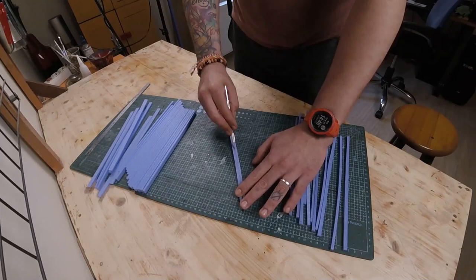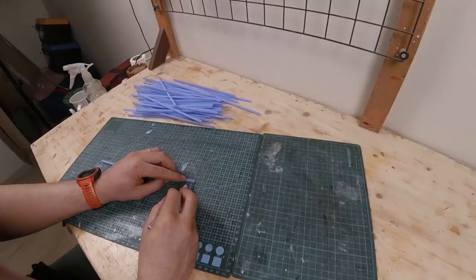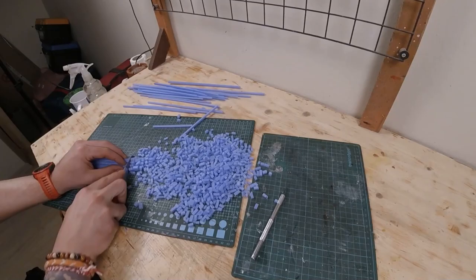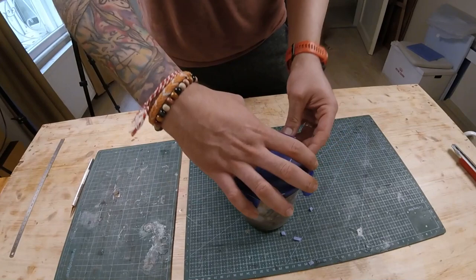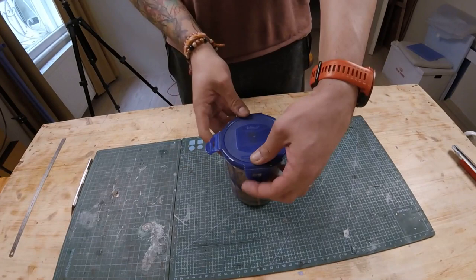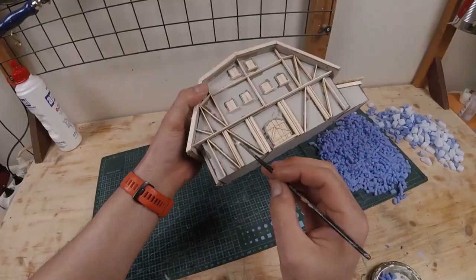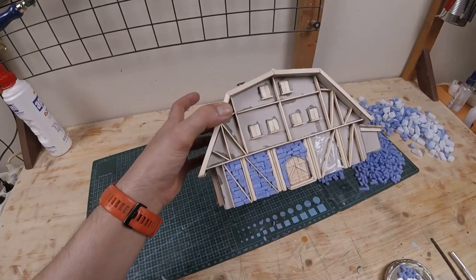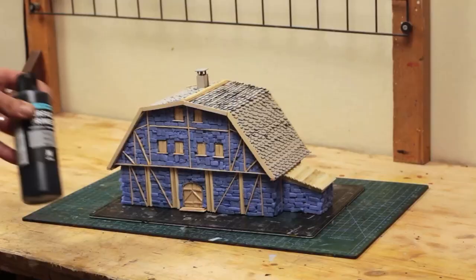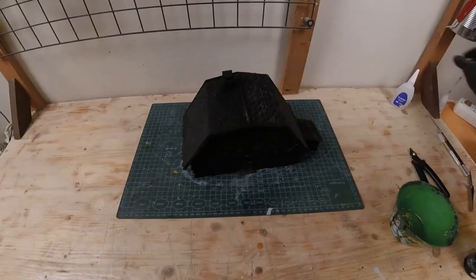For the stonework, I cut bricks out of styrofoam — less than one by half centimeters in size each. Then I gave them the usual rug tumbling treatment to soften the edges of each brick. Then I went down the path an insane man would take to lay every single brick on the wall. It would have been much easier if there weren't occasional diagonal sticks blocking the way, but hey — anything for an appealing final result. Once the glue of the brickwork dried, I treated it with Vallejo black primer.